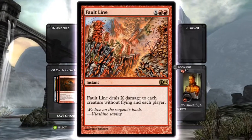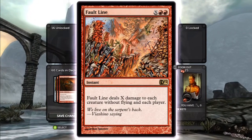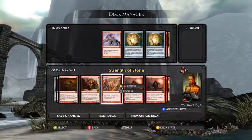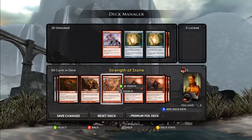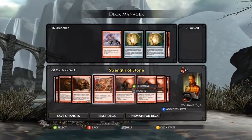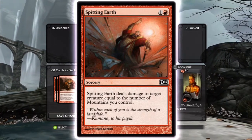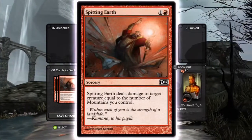Fault Line - you tap two mountains and X, and Fault Line deals X damage to each creature without flying and each player, and it's an instant. When you're playing against elves, this thing wrecks. If you play a Spitting Earth on their Heedless One, and then all their stuff is at three defense or less, you can just hit this with five mana, kill their whole side, and swing in. Spitting Earth deals damage equal to the number of mountains you control to target creature - it's a good kill card that usually does enough damage to kill pretty much everything.